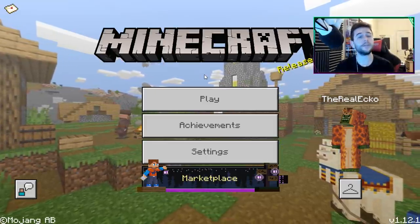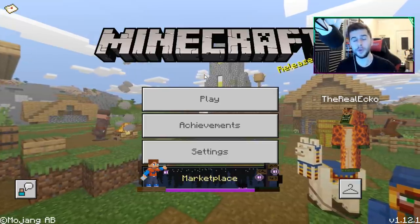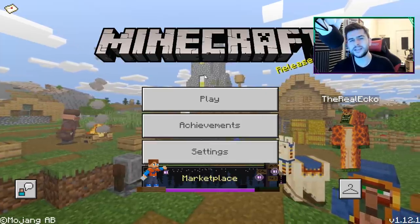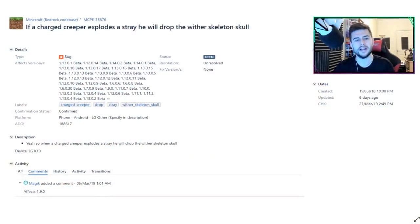So yeah, we're going to have some fun with this. Take full advantage of this — if you're watching this video and you want to grind out skulls, go and grind them out. I don't expect it to be patched anytime soon because, as you guys know, updates can take quite some time. So I went over to the bug tracker and I searched for it. If a charged creeper explodes a stray, he will drop the wither skeleton skull. This was posted in July and it's not been patched for a very long time.